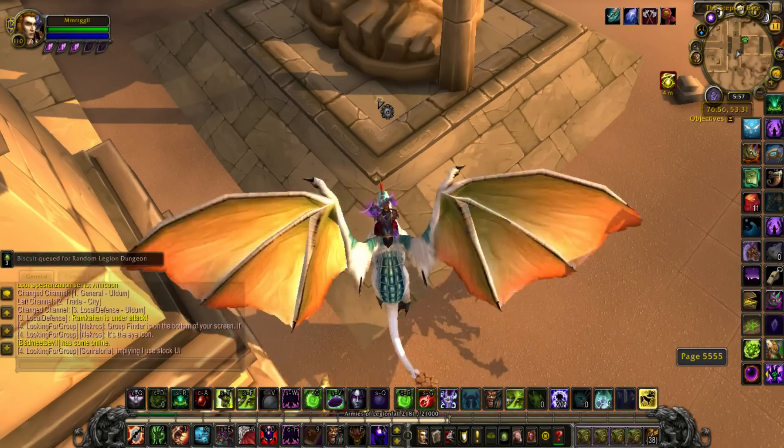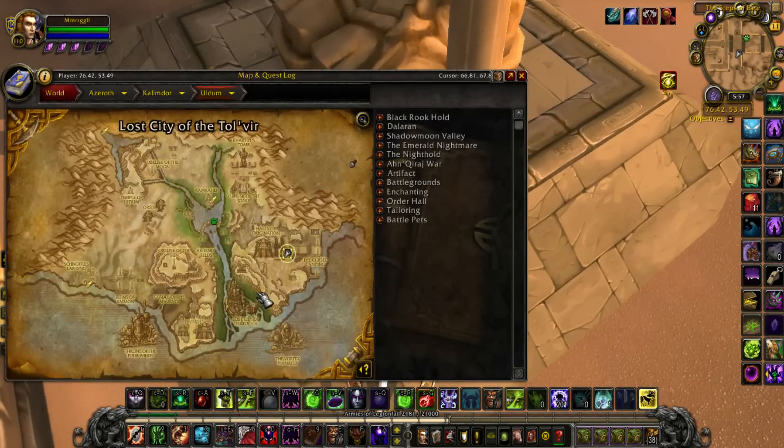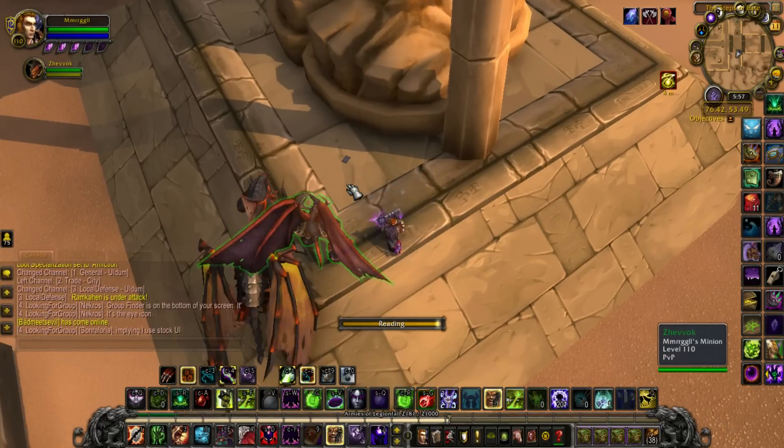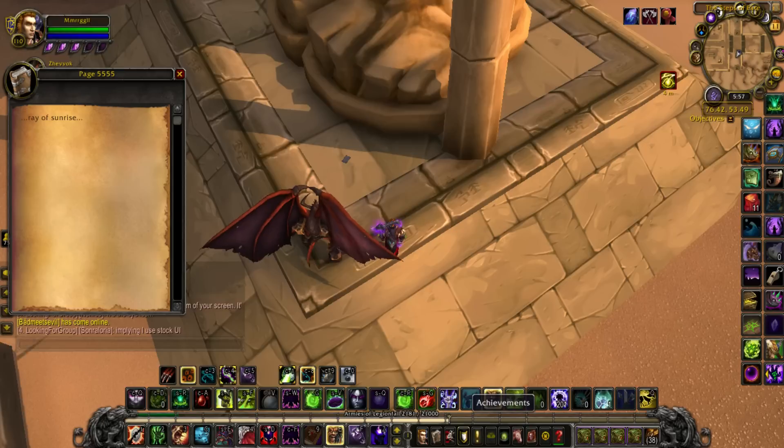For page 7, or page 5555, we return to Uldum. Located right here — it's near this statue. Read it. It's going to say: Ray of Sunrise. Let us move to the next one.